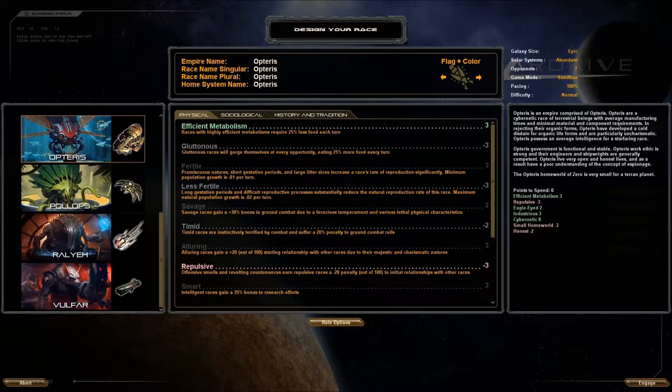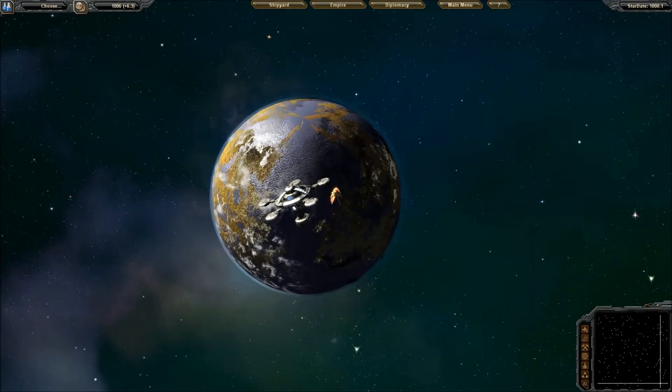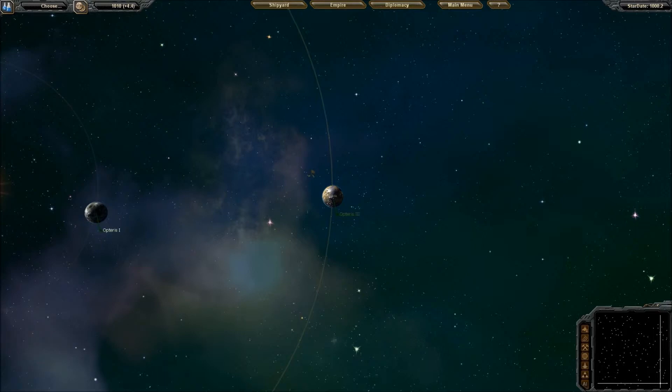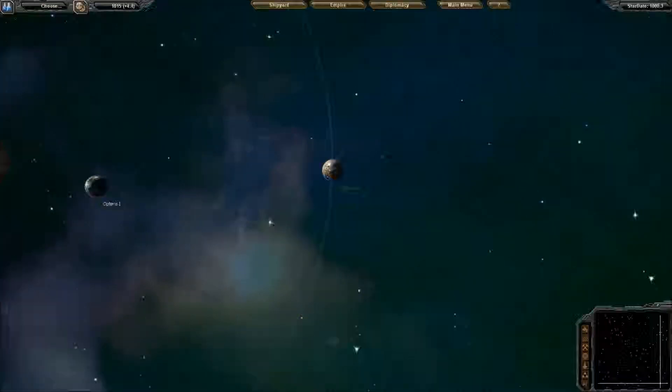I also removed the restriction on game speed so I'll be able to move faster than 4 times, I believe. So we'll go ahead and engage, jump right into the game. We'll see that we have a flagship — I didn't think I'd choose it, but okay. We're going to send our drone scout to go explore the galaxy.